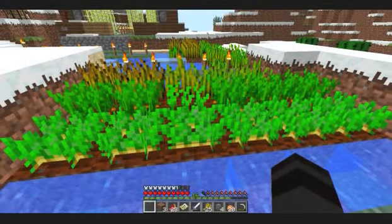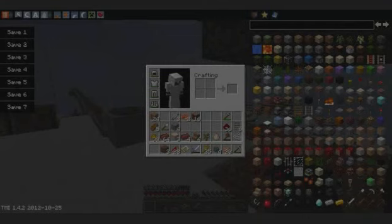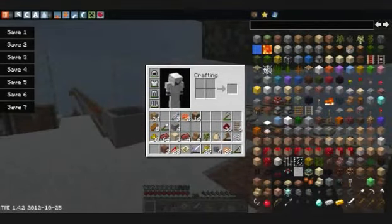They also added carrots and potatoes — things like golden carrots and baked potatoes. One way to get them is from villagers, but since my world was generated before the update, I couldn't get them from my village. Zombies can drop them too, but it's very rare, so I just used Too Many Items to get them.